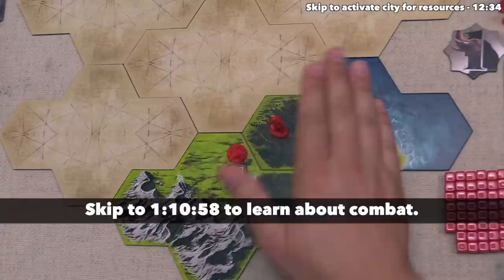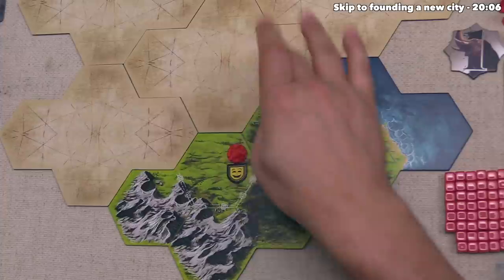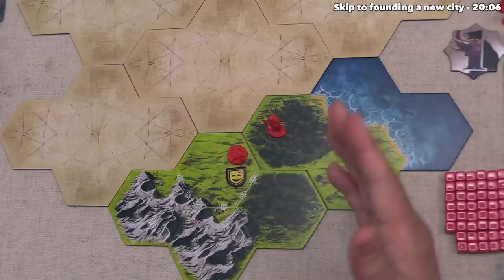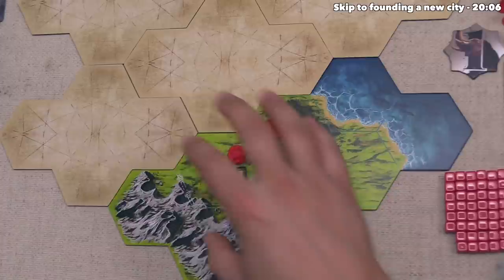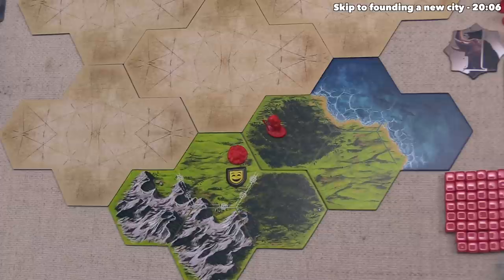Whenever you have units enter spots with enemy units, that will cause a battle, and I'll explain the details of how battle works later on. We could move the settler to explore another tile, but instead let's activate one of our cities. At the start of the game we have one city on the map, and when you activate a city you can either recruit units into it, collect resources in that city, or construct a building. For this turn we are going to be collecting resources.